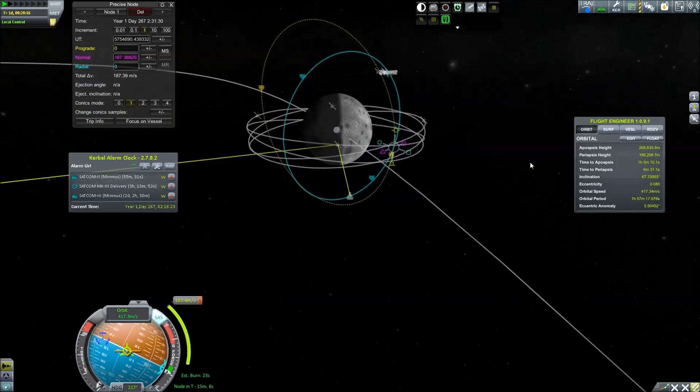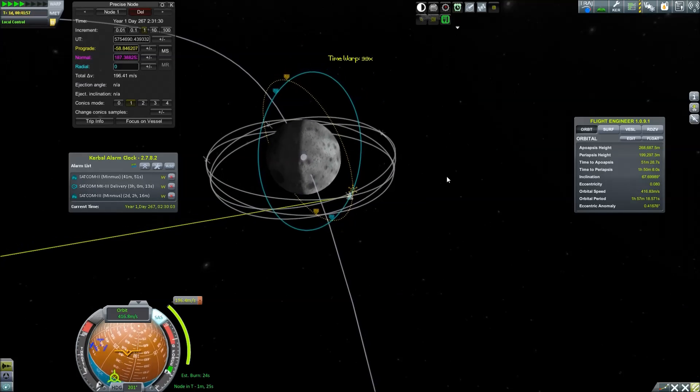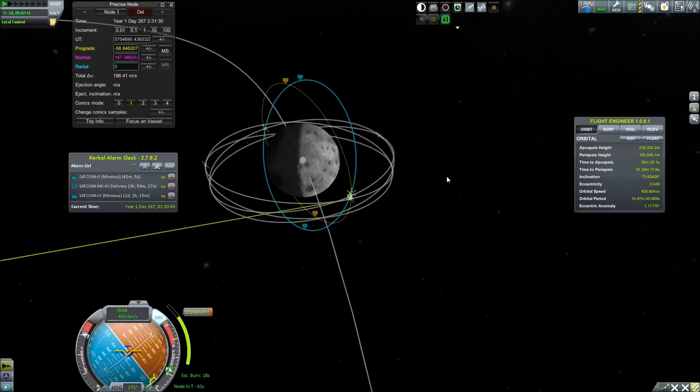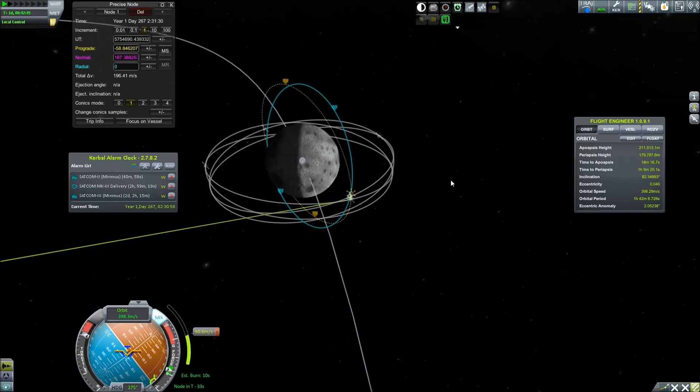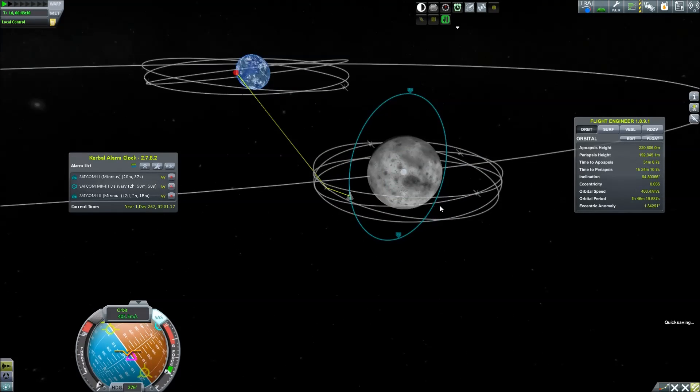The contract states we're supposed to take some science from the poles, so we set ourselves up to get to the poles as quickly as we can. Of course Jebediah is the man for it — he has more than enough fuel and will have a successful mission.